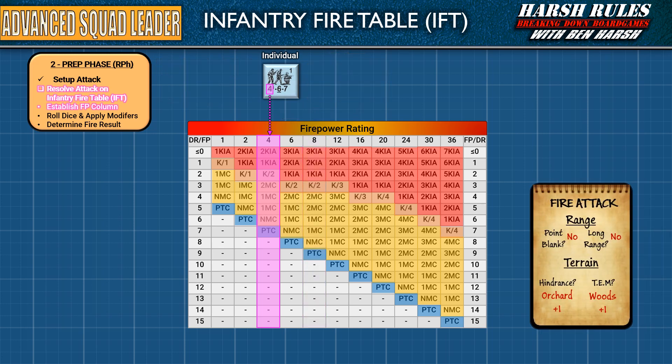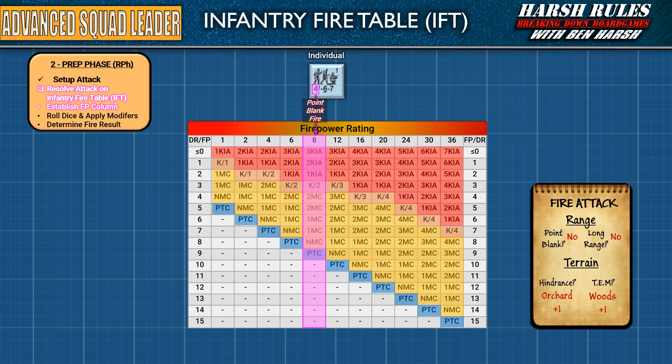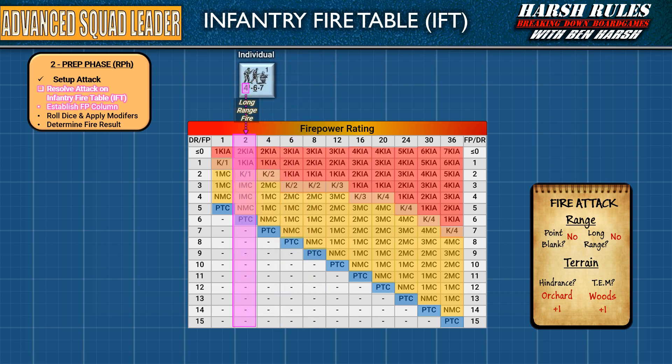Remember to take notes on range to target — this is where you'll need to use them. If the target was within point blank firing range, double the firepower. So in our example on the screen, the German squad's firepower of 4 within point blank firing range would become 8. However, if the target was at long range, halve the firepower — so at long range, the German squad's firepower would be halved from 4 to 2. When reducing firepower of odd numbers like 5, you're going to get fractions. Be aware that fractions of halved firepower are not dropped, but retained for further modification, or added to the firepower totals of other units involved in an attack.